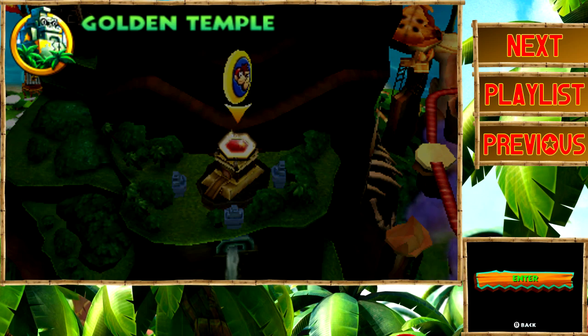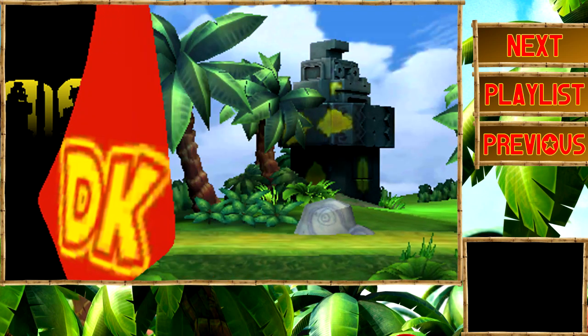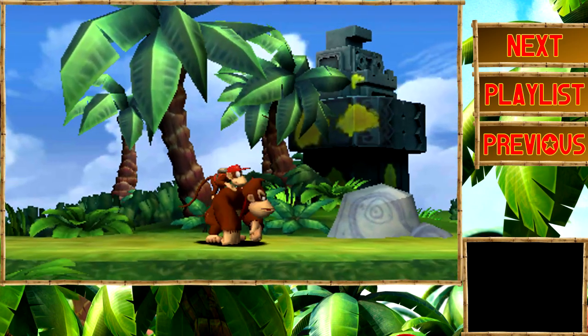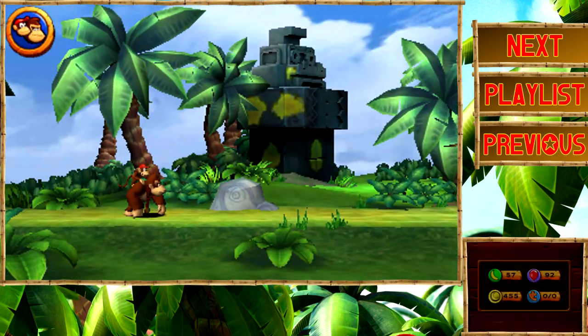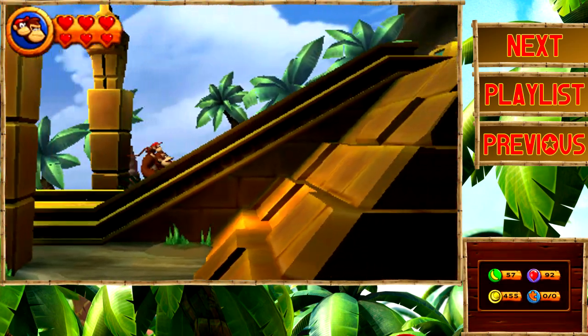This is our gateway to World 9. The Golden Temple isn't really a level, though. It's just sort of a thing that's there. It's honestly kind of pointless. All we gotta do is walk forward, and that's it. And then we're done.